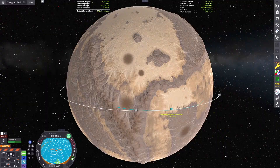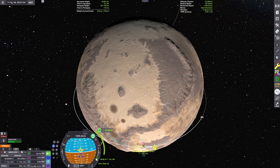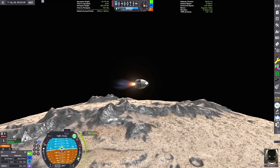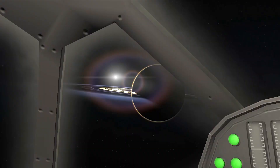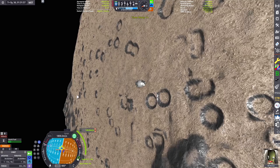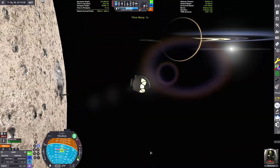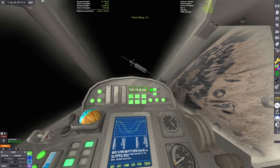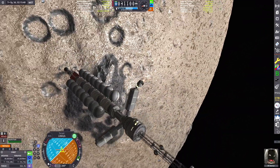It looks like our apoapsis is approaching the altitude of our colony ship, so we can just coast up to the peak of our orbit and then do another lateral burn to circularize. We just got our rendezvous set up and there's the colony ship just below us. We have to slow down and match our speed, drift on over to the mothership, and go on a quick spacewalk back into the airlock, and we'll be on our way back to Tecto.